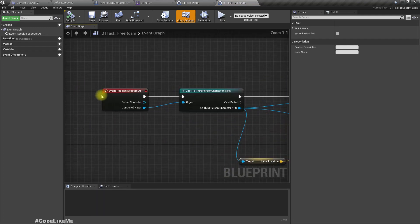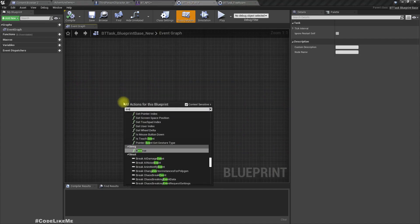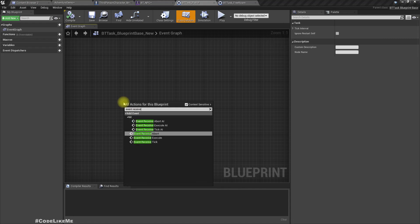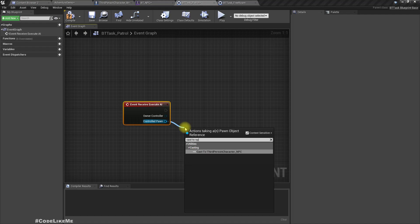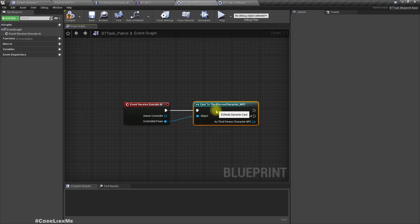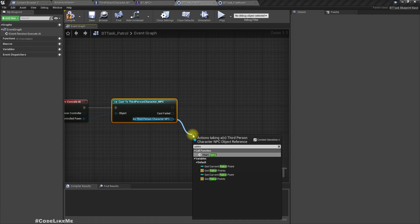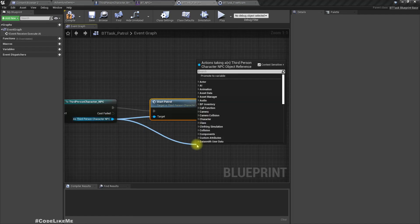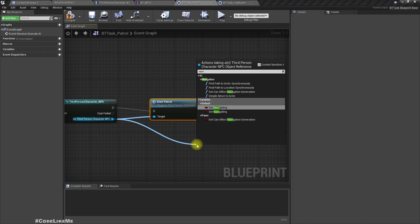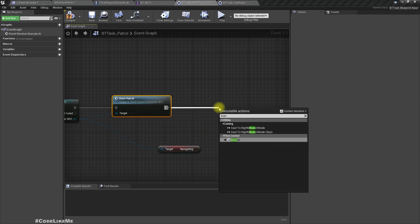I'm going to use the Event Receive Execute AI function and cast the controlled pawn to the ThirdPersonCharacter. Then let's call Start Patrol. After that, we can get the navigating variable to check if we are still walking.